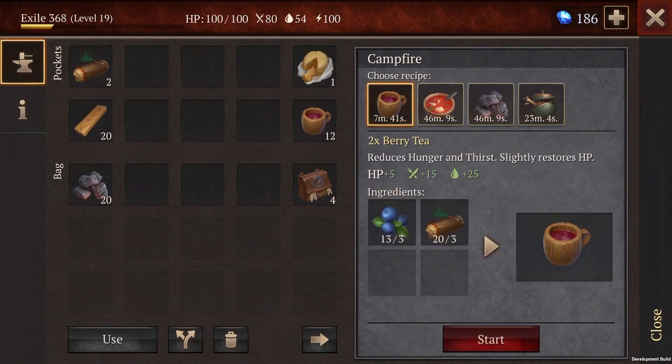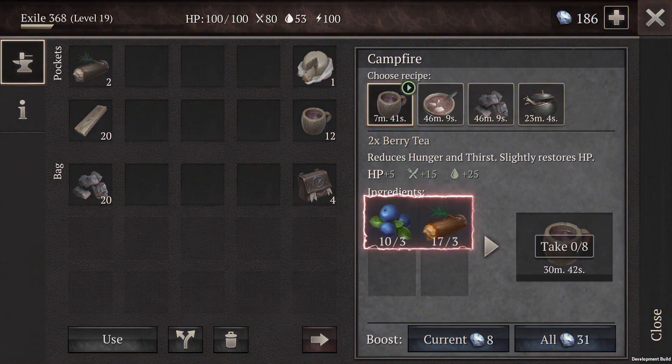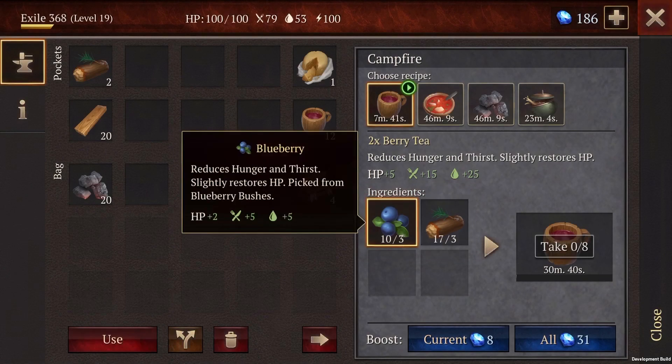You can also craft multiple items of the same type at the same time by tapping the plus icon. You need enough available materials in your inventory for these to work, though.